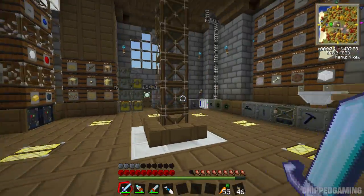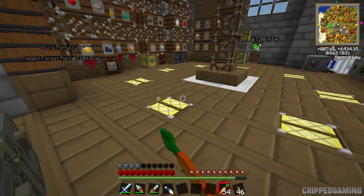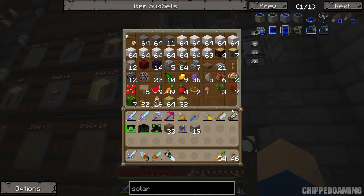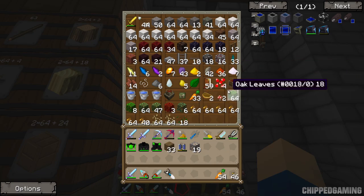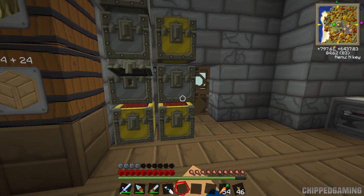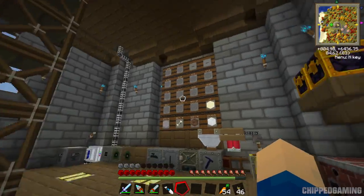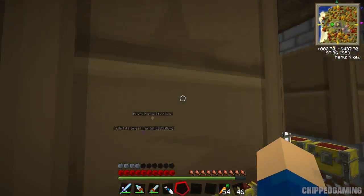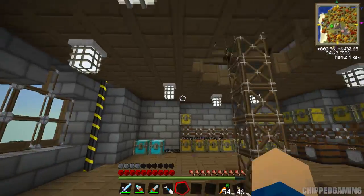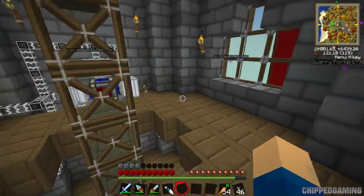I've worked on my base a little bit between episodes - I got the lighting sorted so there are no longer horrible torches on the floor. It's now got lovely glowstone lamps and sulfur torches on the wall. Sulfur torches are just sulfur and sticks and they make these lovely blue torches - the cool thing is they light one block further than normal torches. The rest of the floors have got cage lamps and inverted cage lamps lighting them up in these little patterns.